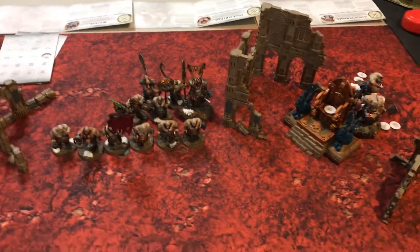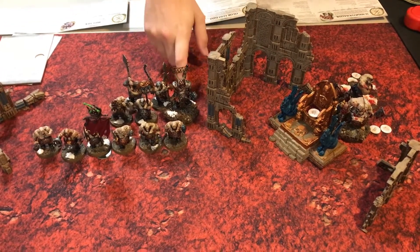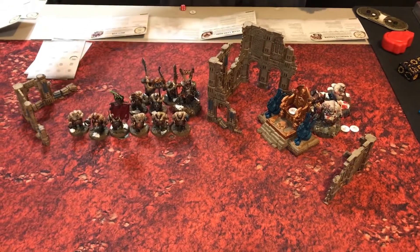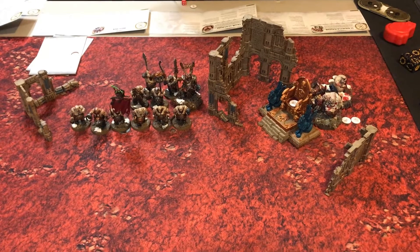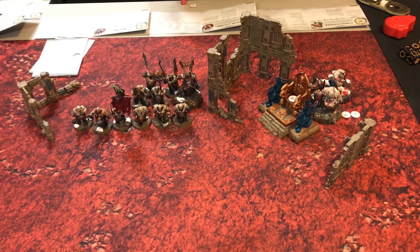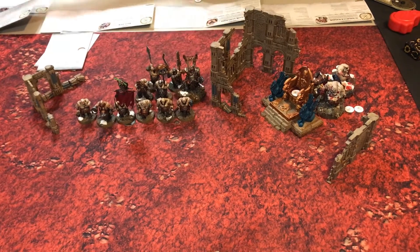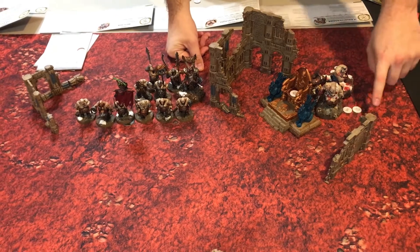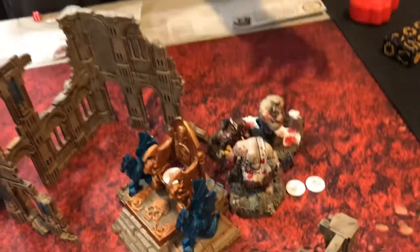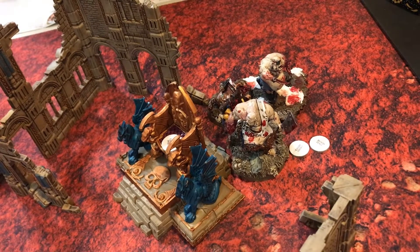Taylor's Ogor army has three heroes, two battleline units, and a battalion. His Tyrant is from the Blooded Gullets subfaction with the command trait 'Drop of the Red Stuff' — if a unit is more than 12 inches away, they get a six-inch pile-in. His Butcher has the Blood Gullet artifact, the Flesh Cleaver: killing a model lets him heal nearby Ogors for D3.